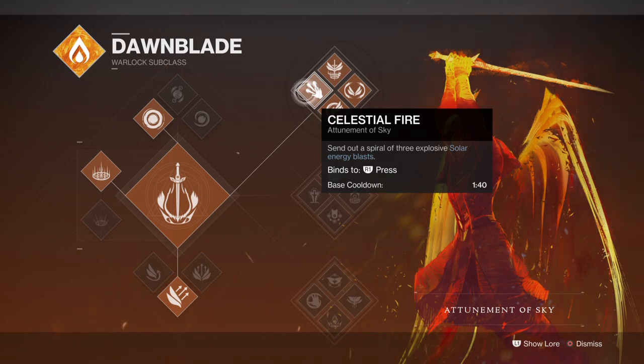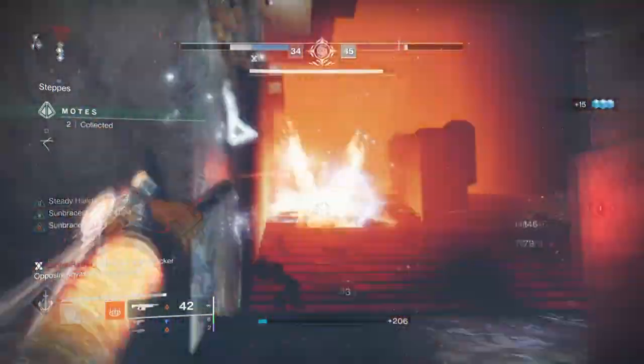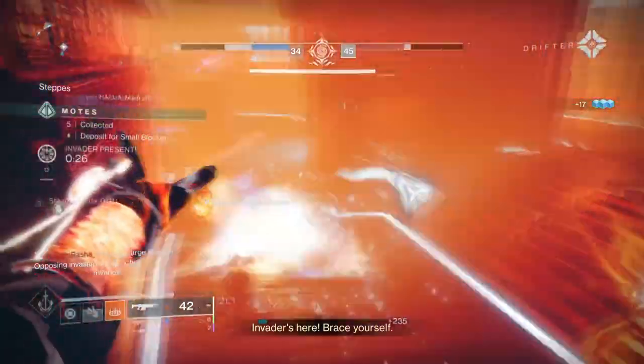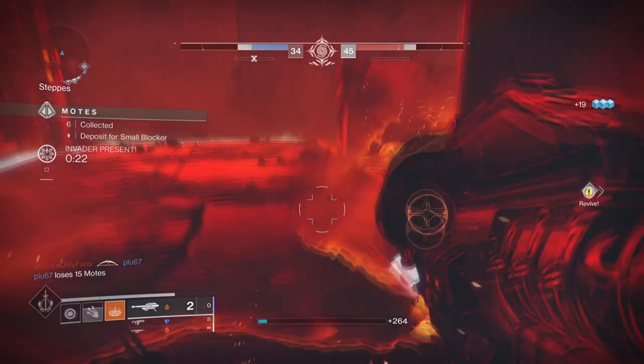Ignite Touch can one shot but only if the enemy is already weakened, plus you have to get up close and personal to activate it. With Sun Bracers, we can use the Attunement of Sky's Celestial Fire perk, which hits hard, tracks, and can one shot the majority of enemies at around 7-plus meters at a decent safety. Although mobility isn't that useful in PvE, it can still offer some room for escape if needed. Once we get Solar 3.0 we can review this area again and hopefully be more in-depth in terms of customization.